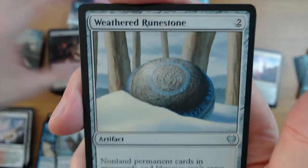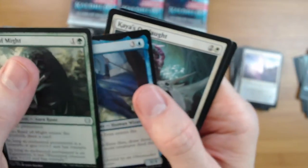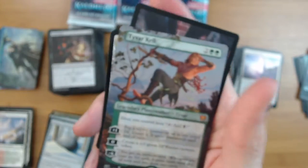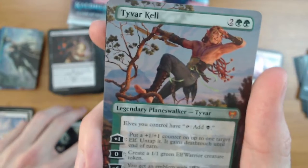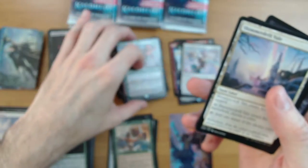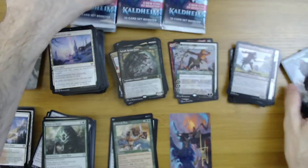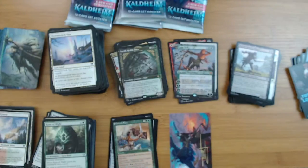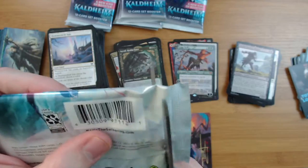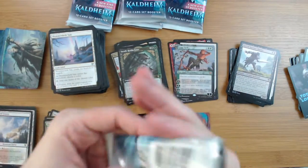Tyvar Kell with the special art - that's freaking cool, another mythic. Full wire Shimmerdrift, and Karfell whoever foil, just a common. We've still got quite a few packs actually - seven packs left. This has been one half of the box and it just keeps getting better.